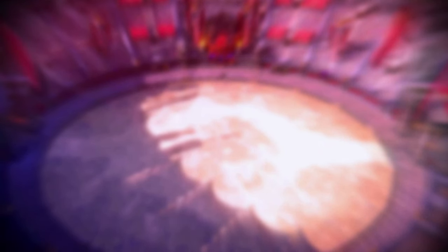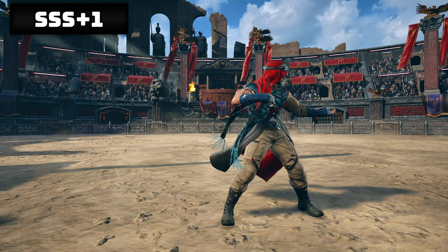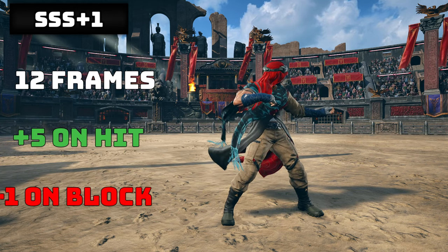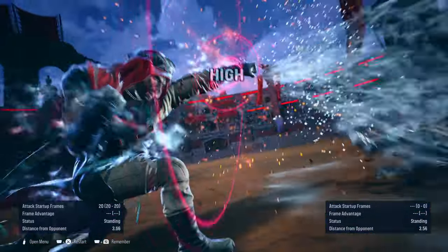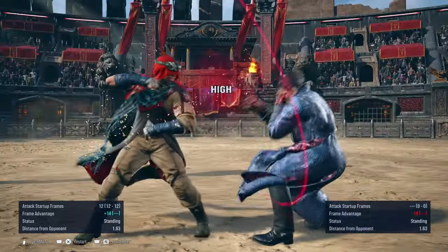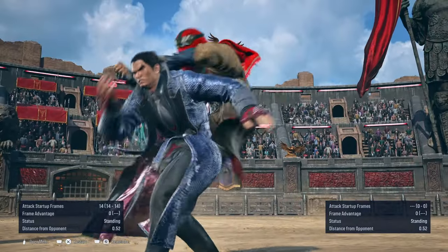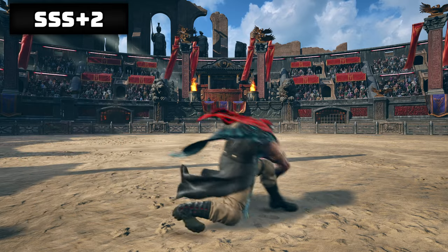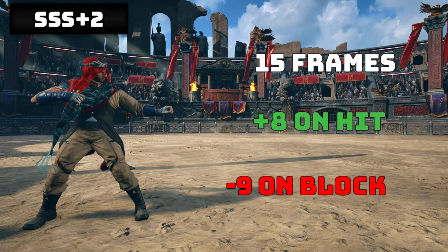Now for the moves after using Stealth Step, I'll label Stealth Step as SS, meaning Stealth Step Stance. SSS plus 1 is 12 frames on startup, plus 5 on hit, and minus 1 on block. Counter hit gives you either down back 2-1 for a heat engager, or down forward 4-3, and forward back 2. SSS plus 2 is 15 frames on startup, plus 8 on hit, but minus 9 on block. Counter hit leads into a knockdown.